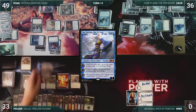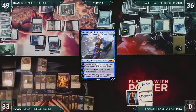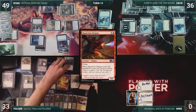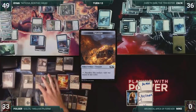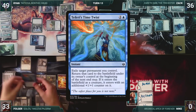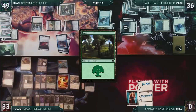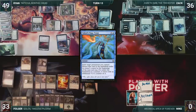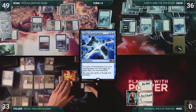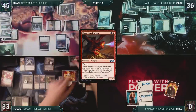Folger draws and then starts off his turn by casting Mu Yanling, Sky Dancer. He activates Yanling's first ability, targeting Nighthawk Scavenger, having it lose flying and giving it minus two, minus two until Folger's next turn. He activates Golos, exiling Rapacious Dragon, Thrashing Brontodon, and Octo Prophet. He casts Rapacious Dragon — Dragon triggers twice due to Yarok, and Folger creates four treasures. He casts Octo Prophet, scrying twice due to Yarok. He taps mana and sacrifices treasures to activate Golos again, exiling Teferi's Time Twist, Murder, and a Forest. Folger casts Murder, killing Ryan's Tome Anima. He plays a Forest for turn, then casts Thrashing Brontodon. He casts Teferi's Time Twist, targeting his Rapacious Dragon. He recasts Leyline of Anticipation. He attacks Ryan with four elementals and attacks Chandra with Angel of Vitality. Chandra dies, and Ryan loses four life. At end step, Rapacious Dragon re-enters, gets a plus one plus one counter, and Folger creates four more treasures due to Yarok. Folger passes.